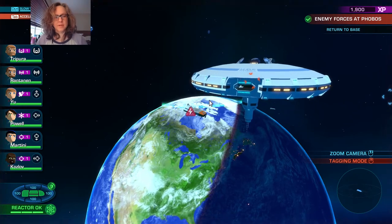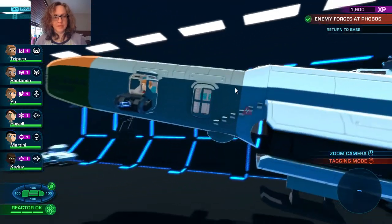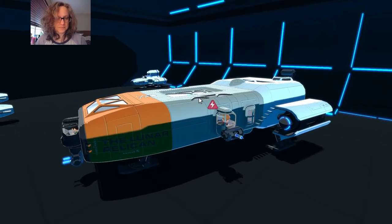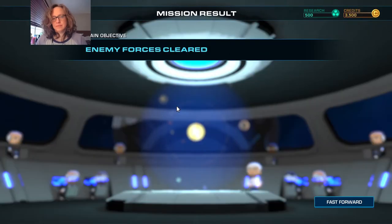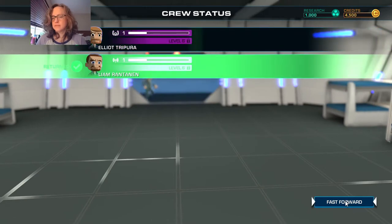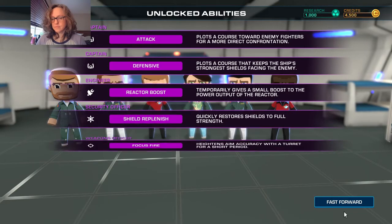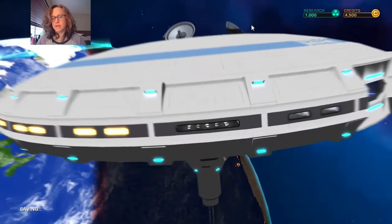I need coffee. I woke up in the middle of the night and then went back to bed early in the morning so I'm kind of thrown off today. I'd really like a skip button for that whole landing sequence. Okay, so if you skip the tutorial you start with all of this unlocked too - so maybe it doesn't give you extra money.